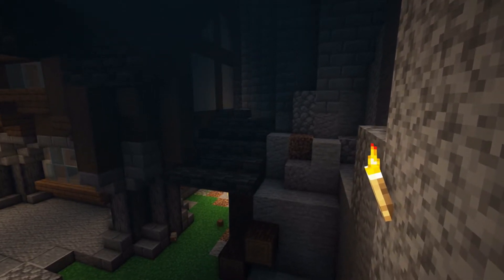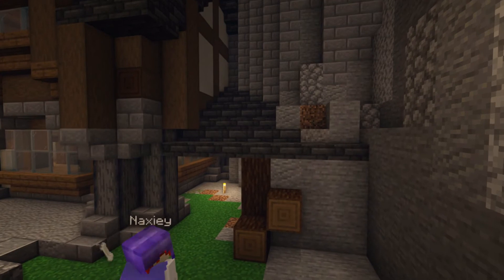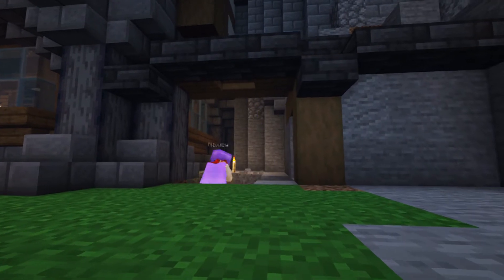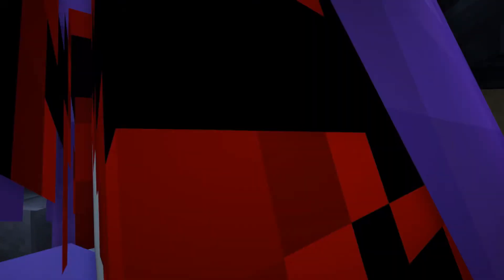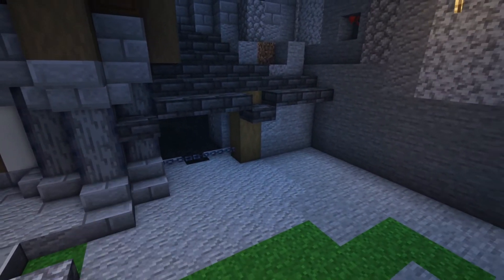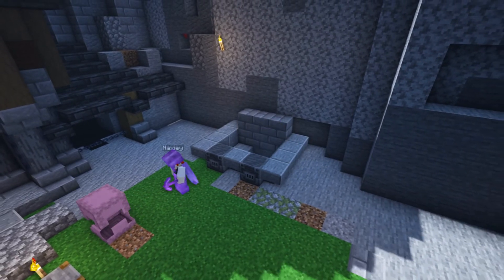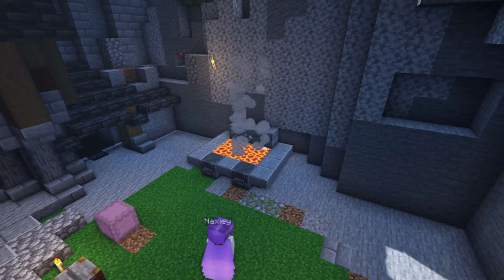Down here we've got the coal store. I'm not too keen on its exact location but there weren't really many options for where to put it, so it ended up down the side of the building, which has very restricted access. Right in the middle of the courtyard we have the forge.